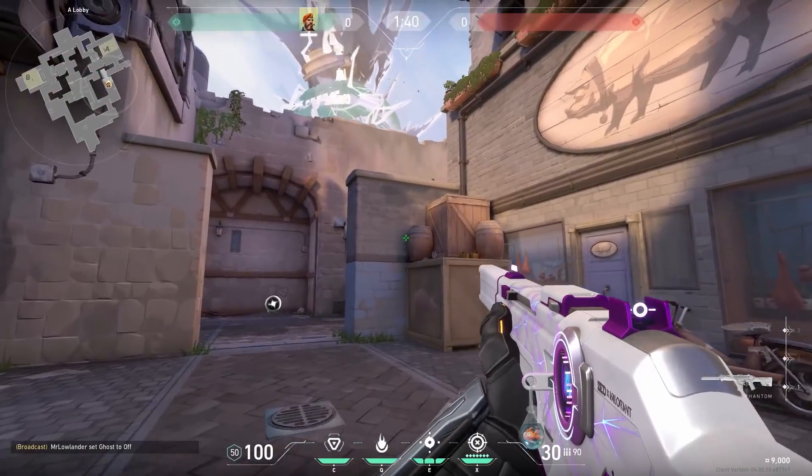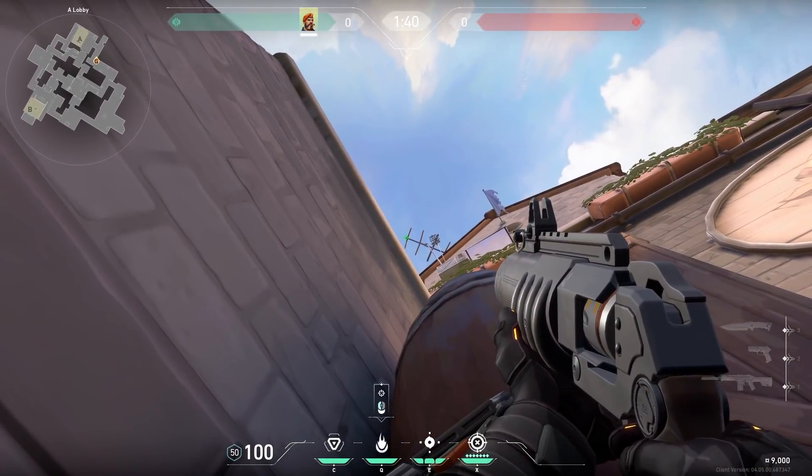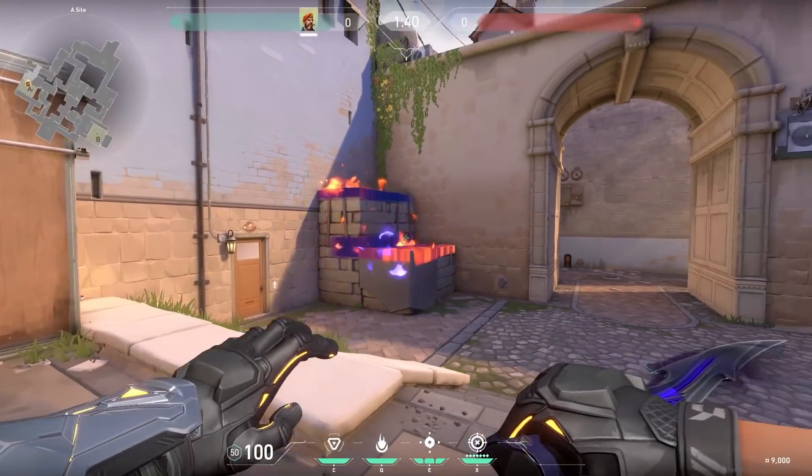I like lineups, but there's one type I especially like — the lineups that you won't forget. And this is one of those. Just go to this corner, aim at the satellite and shoot your molly. The molly will land on these boxes. Nice one if you play against a Jett for example.